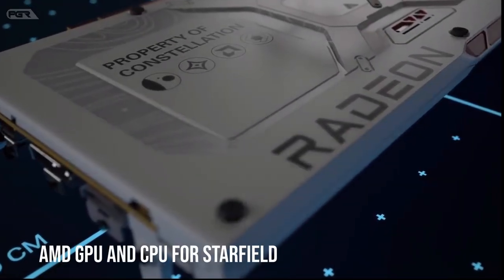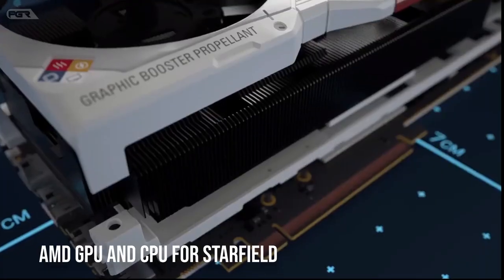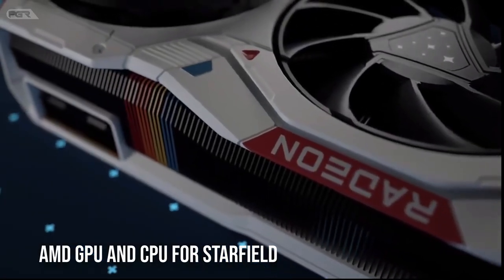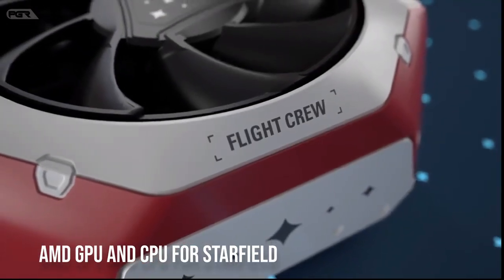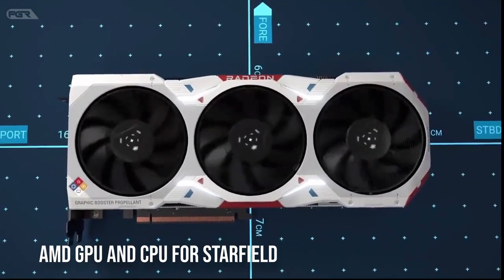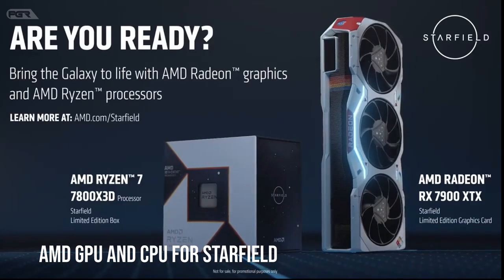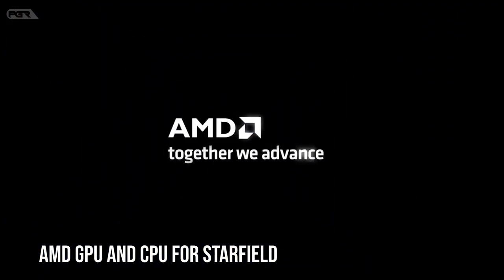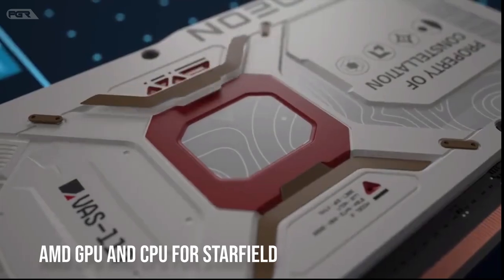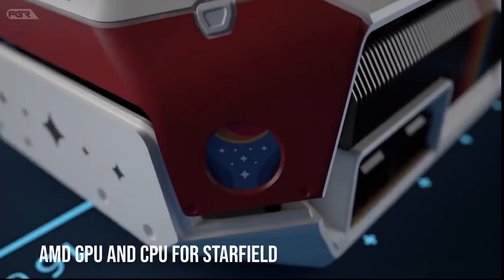Bethesda Studio has partnered with AMD to release a Starfield edition of the AMD Radeon RX 7900 XTX and the Ryzen 7 7800X3D CPU. The website describes it as a limited edition Starfield AMD Radeon RX 7900 XTX and AMD Ryzen 7 7800X3D, letting you explore the galaxy with unparalleled freedom. Inspired by the first new universe from Bethesda in over 25 years, the custom Shroud GPU evokes the boundless creativity and unique style of Starfield. With just 500 graphics cards and CPUs produced, they're bound to be the most sought after collector's item in the cosmos.